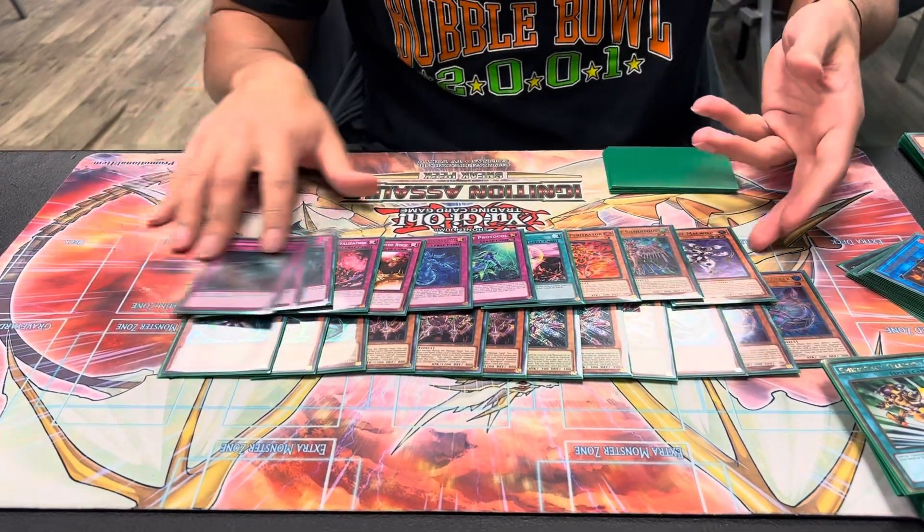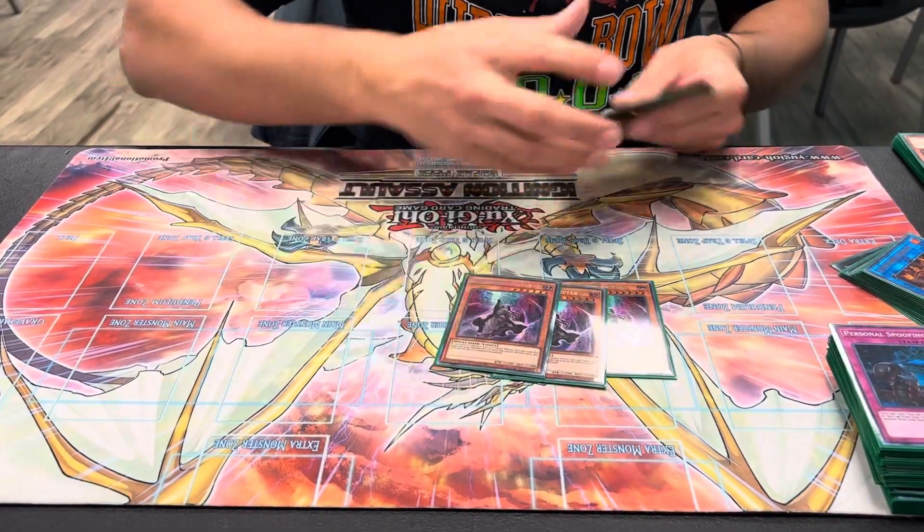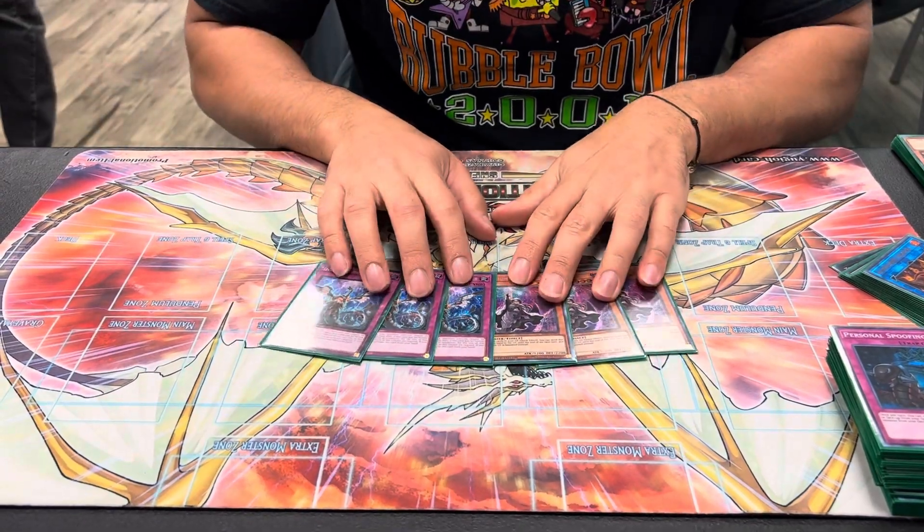And then finally, we do play 6 hand traps: 3 Dimension Shifter and 3 Infinite Impermanence. I got to Imperm Faker someone today — it was insane.